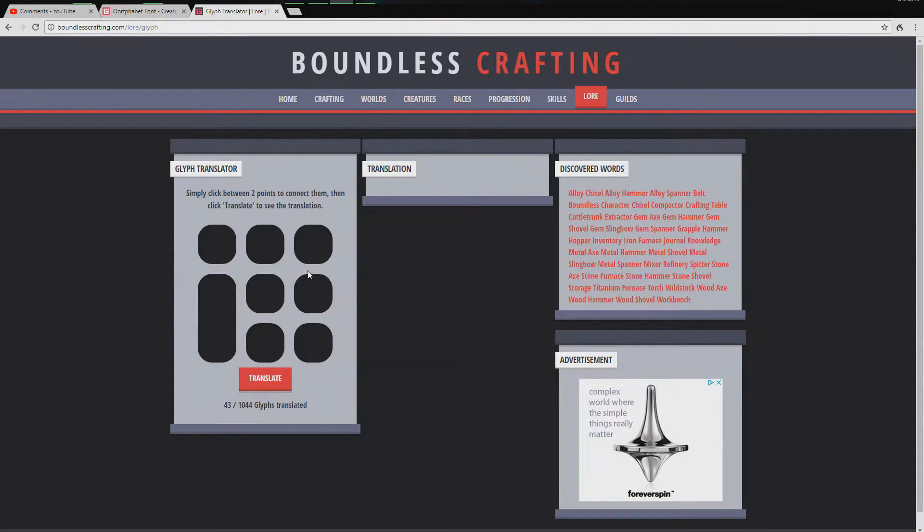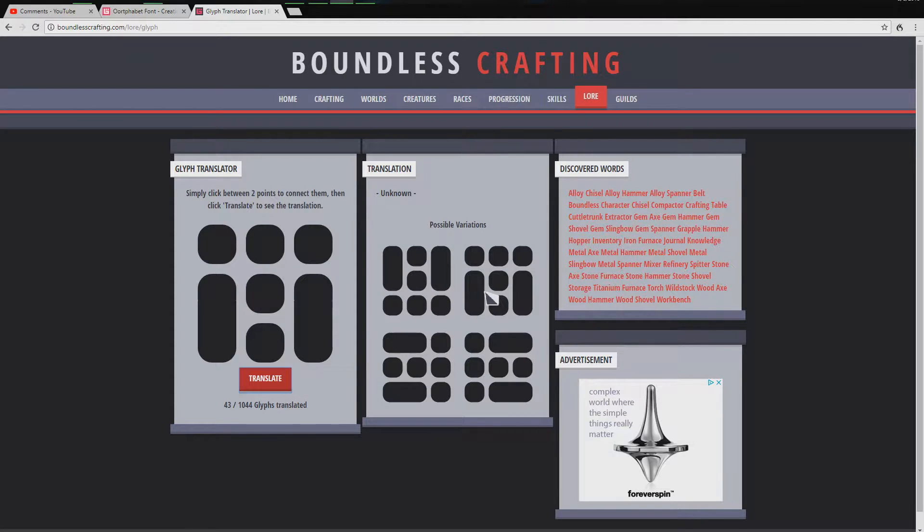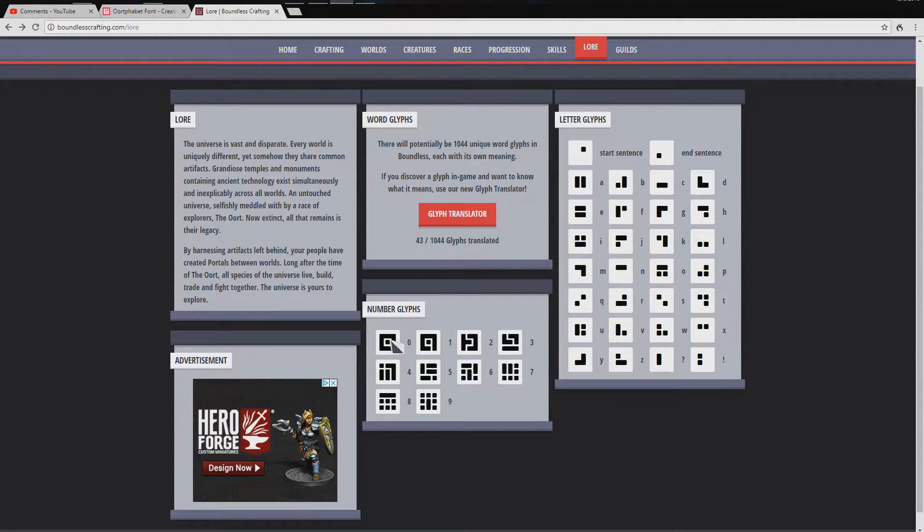The tier 3 looks kind of like that, and unfortunately not all the meanings are actually in here — maybe they haven't been deciphered yet or got forgotten. Looking at the number glyphs, at first glance they look cool but you have no clue if there's a system. If you take a look at zero, there are no breaks in the outside border. One has one gap, two has two gaps — they're simply counting the number of breaks in the outside border. The inside stuff doesn't matter.